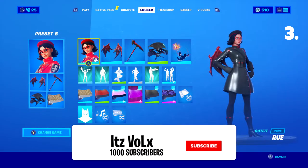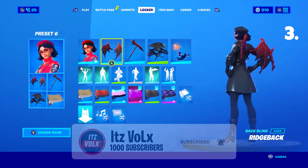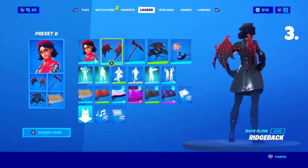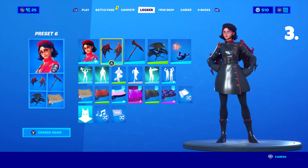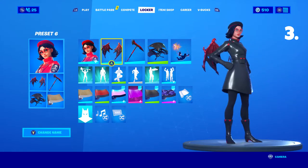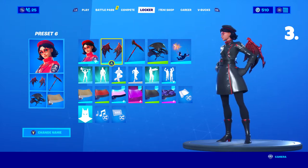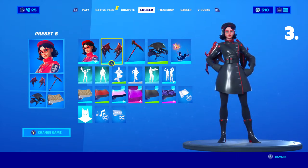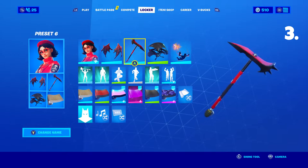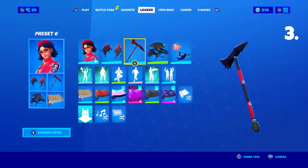For the third skin combo I chose the Ridgeback backbling. This was a part of the Haze skin — if you guys purchased Haze, this backbling came with her. I do have a skin combo for that skin if you want to check that out. I chose it because the red wings just match Rue really well. She is kind of a villain and the wings kind of add to that. For the pickaxe I chose Teeth — I've used this pickaxe a lot in the past couple of skin combos because it looks really nice.